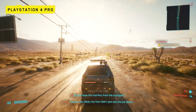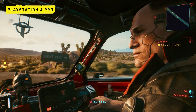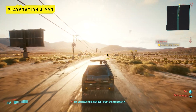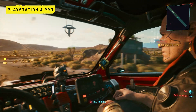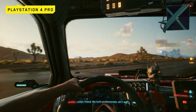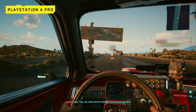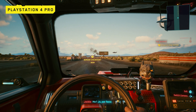We then get our first look at gameplay driving the Nomad version of the Thorn Galena to the border, while in dialogue with Jackie in the passenger seat. Jackie switches to speaking in Spanish partway through — one cool thing to note is the highlighted text when words aren't translated, which we saw when Jackie switched languages.